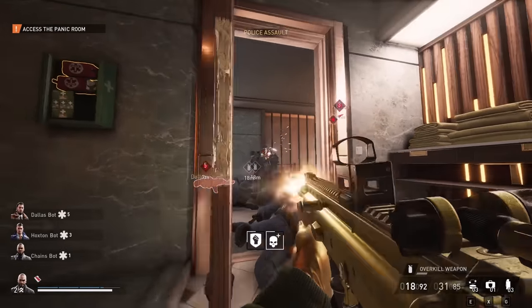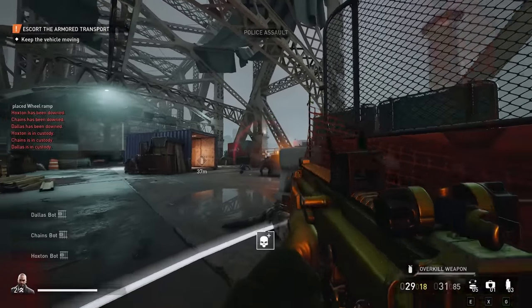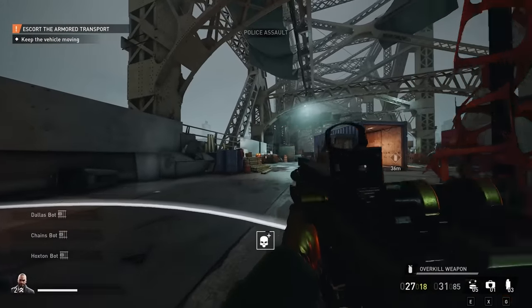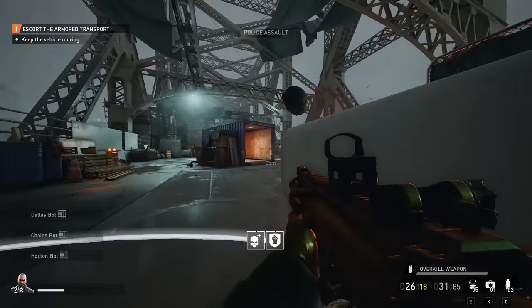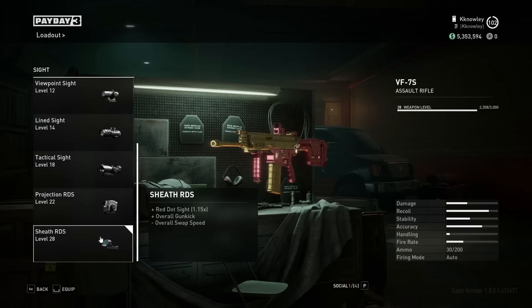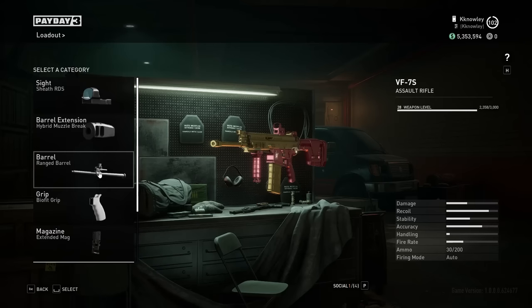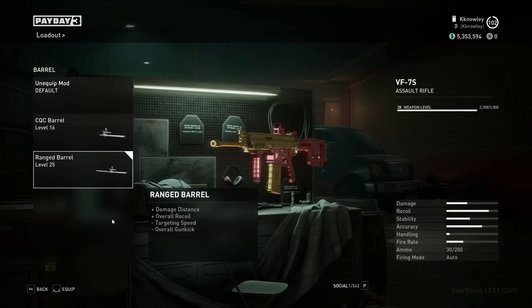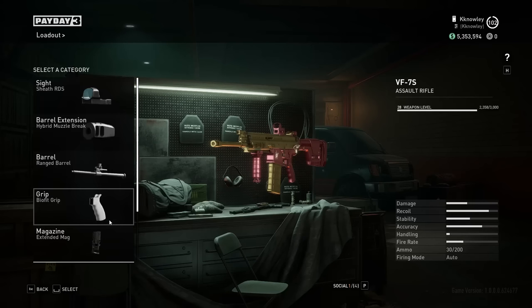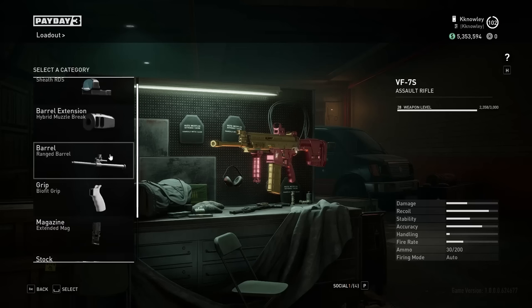This thing can one-shot every single enemy type except shields and dozers within the skill build I'm about to showcase, and as you'll soon find out from the skill choices, my version of the SCAR is decked out specifically to target its hipfire capabilities, allowing me to build it in a very uniquely powerful way. For attachments, first I go for the Sheath RDS sight, which is my favourite red dot when occasionally ADSing. The Hybrid Muzzle Brake, which reduces both vertical and horizontal recoil at the cost of targeting speed that we don't even care about. The Range Barrel, which buffs our damage over range. The BioFit Grip for improved vertical recoil control at the cost of a little nerf to horizontal recoil.